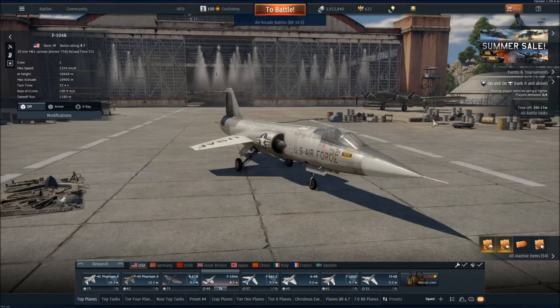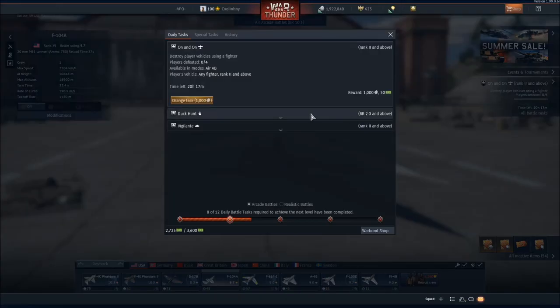So to start, war bonds are essentially rewards that you can earn and accumulate over time by completing special tasks on a daily basis. These can be completed with air, ground, and naval forces. Once completed, you will be able to earn 50 war bonds plus around 1,000 silver lions.